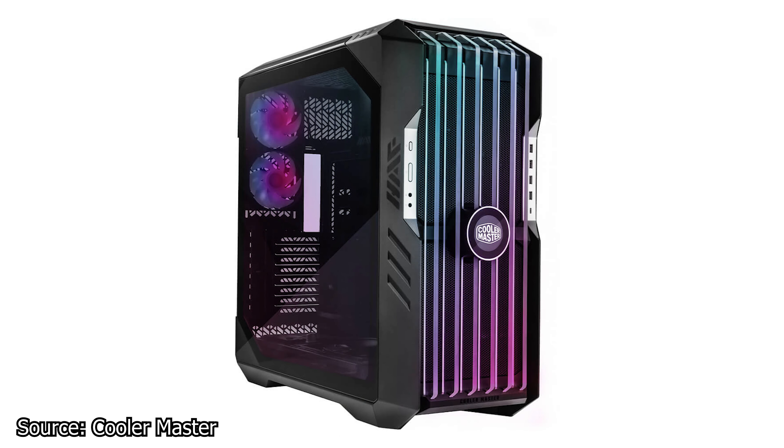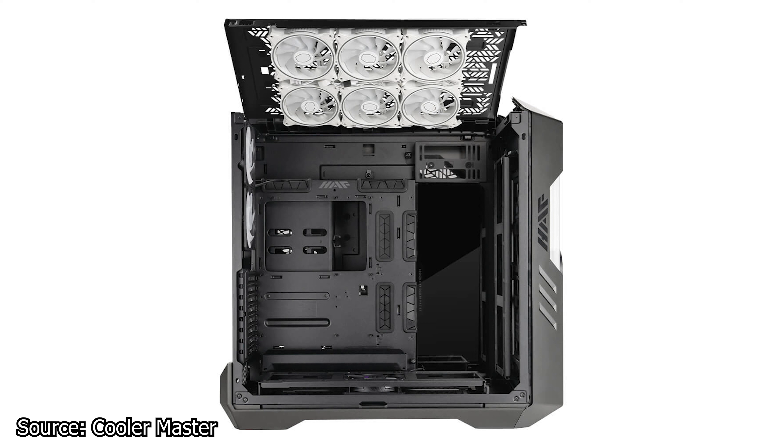Next, we have Cooler Master and the new HAF 700 EVO case. This case is advertised as a mid-tower but it's way bigger than that — and heavy, at around 20kg. The HAF case series has always been about high airflow and performance, and this new high-end model is no exception. It comes with two 120mm fans at the rear, two 200mm fans at the front, and a single 120mm fan on the bottom. Fan support is extensive: up top you can install two 200mm fans, three 140mm fans, or six 120mm fans.